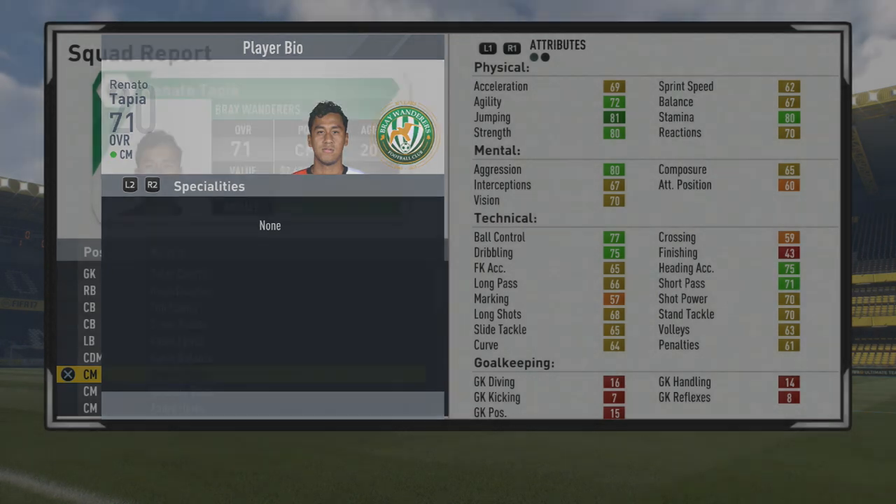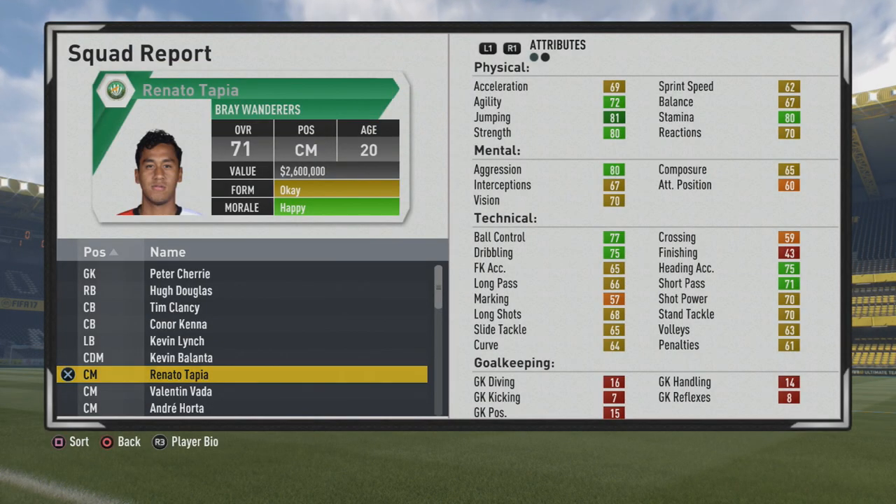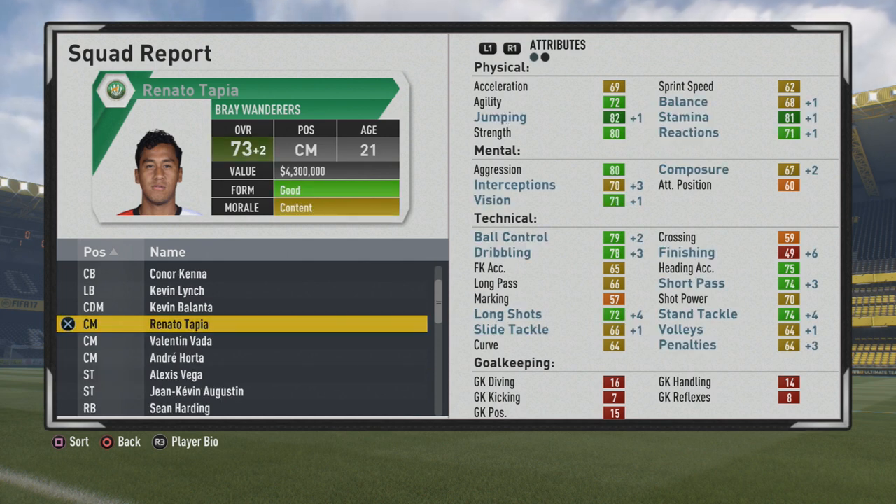Four star weak foot and two star skill moves — so a pretty attacking-minded player I would say from the start, with some really good ball control and dribbling, short passing pretty solid. Physically very good — jumping, strength, and stamina to go along with that six foot one frame. Agility is not too bad either for a taller player, and vision, aggression, and interceptions aren't too bad.